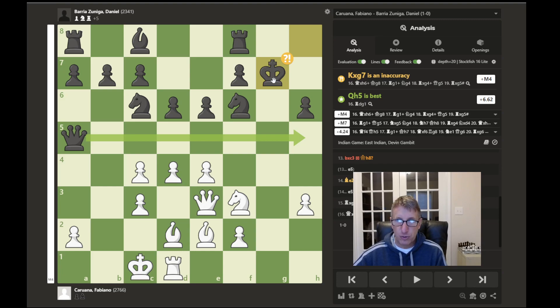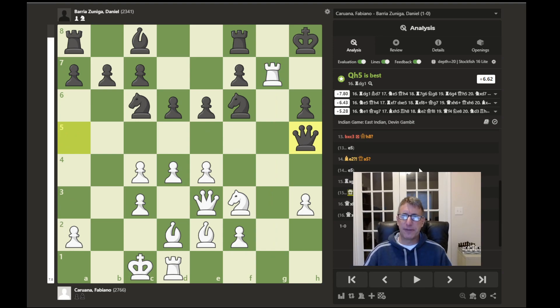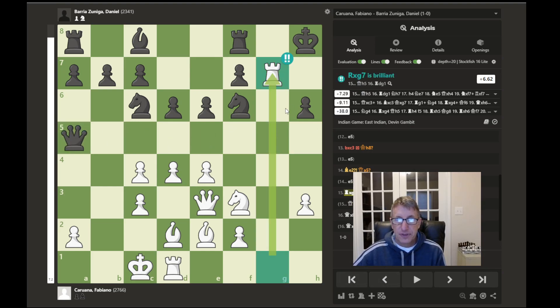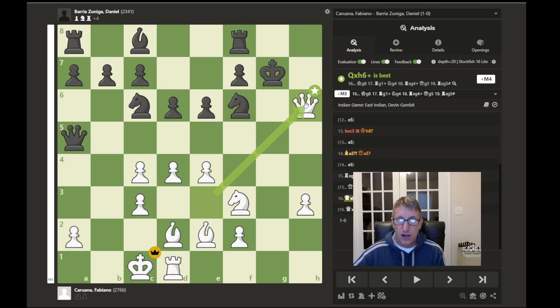As this was a three-minute blitz game, the opponent was probably surprised and maybe running out of time. The game continued with king capturing the rook, but this is an inaccuracy which leads to a mate in four. Queen to h5 would have been the best move — still leaving the game in heavy plus territory for white, where the best response would be to double up by bringing the other rook over. Instead, after king captures the rook, white took advantage of the queen and bishop battery by capturing here with check.